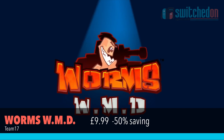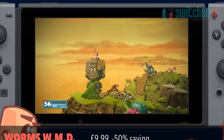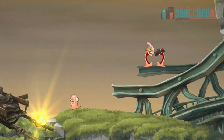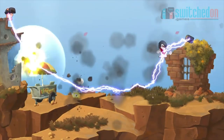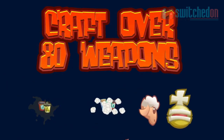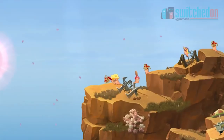Worms is a classic game first released on the Amiga in 1995 and has hit pretty much every gaming device since then, and lands with a squelch on the Switch in the form of Worms WMD. 50% off at £9.99, it's the upper end of my limit, but it's also a game I've always wanted on the Switch due to its turn-based gameplay, incredible levels of customisation and online play. I'm finally biting at this price.